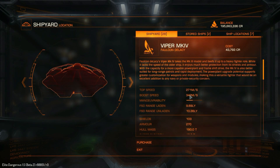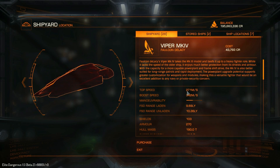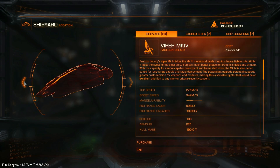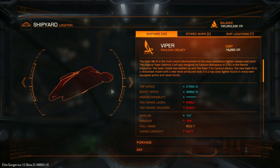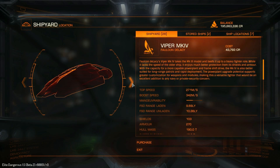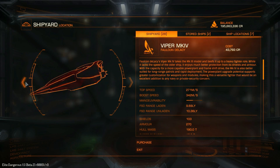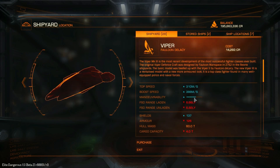Viper Mark IV has a top cruising speed of 271 metres per second, which is slower than its sister ship the Mark III by about 39 metres per second. It is also 46 metres per second slower in the boost as well. It has 4 out of 10 manoeuvrability, whereas the standard Viper has 6 out of 10.